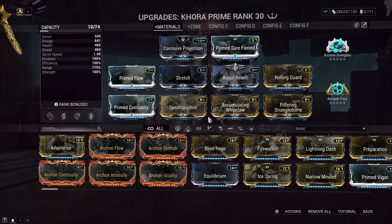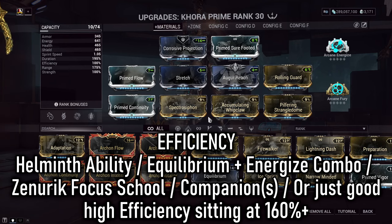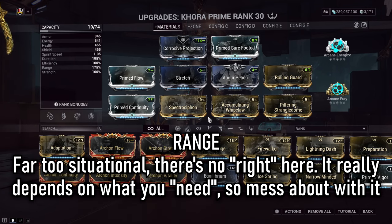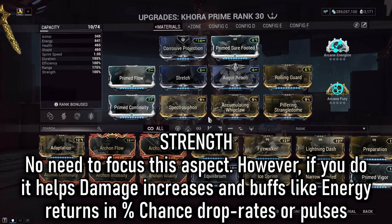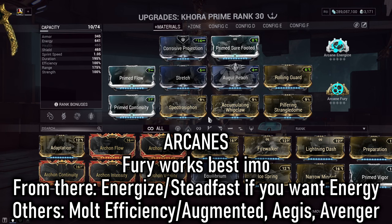The build is very flexible, but here's what you need to know. Duration helps quality of life with longer Strangledome and Ensnare duration. Efficiency will need to be higher if you're not subsuming in a Helminth ability, as this build spams Whip Claw quite a lot — energy return in one way or another is vital. Range is 100% situational depending on the tile set, faction, and choke point. Strength isn't super important here since Whip Claw's damage mostly comes from the stat stick and augment. For survivability, we've got mods like Primed Sure Footed and Rolling Guard in case we get into trouble. The aura mod is also flexible, and arcanes have decent swap options depending on your needs.